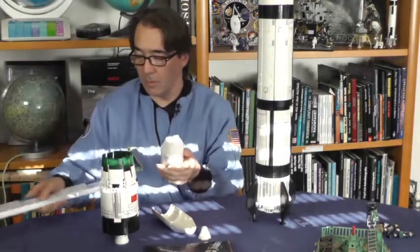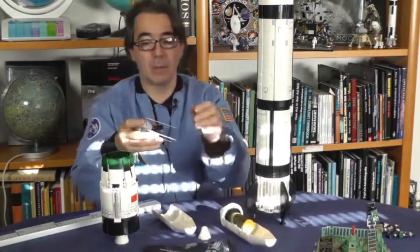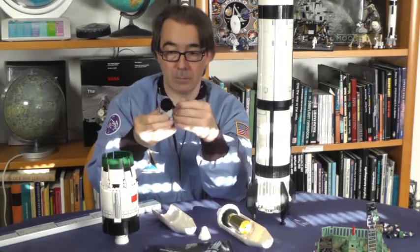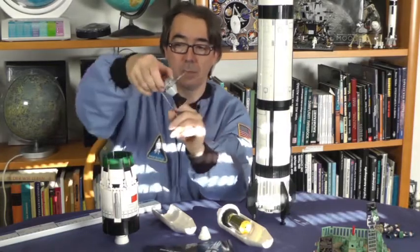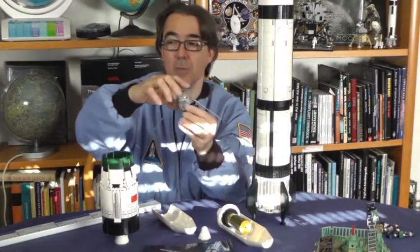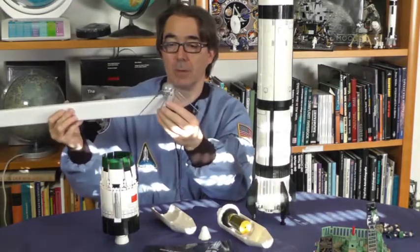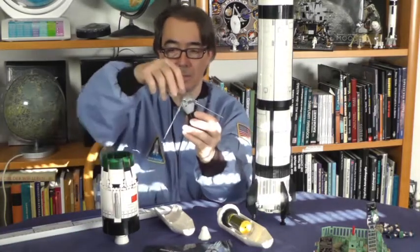Der Satellit ist so 5 Zentimeter hoch. Ich nehme ihn vorsichtig raus. Da haben wir diese Triebwerke, und wir können hier diese Antennen ausklappen. Er hat so einen Sputnik-Effekt. Er hat eine Höhe von etwa 7 Zentimetern, und mit dem Breiten, wenn alles ausgelegt ist, von vielleicht 10 Zentimetern. Also schon ganz nett gemacht, dieses Modell.